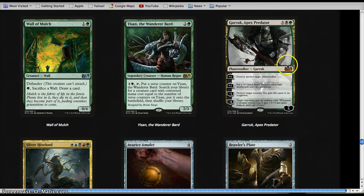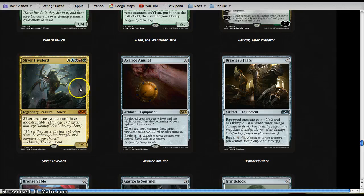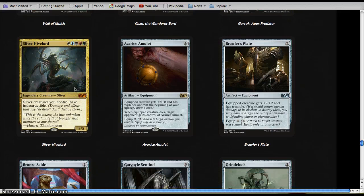We start with the Garruk Apex Predator. If you get him and you can run him, run him — he's insane. You'll probably win or be winning by the time he hits play. Sliver Hive Lord is a weird card; if you get a couple of the pain lands and maybe some more support, 5 for a 5/5 Indestructible is pretty good in this format, but it's just really awkward. Not going to see much play, and I wouldn't risk it unless you have a really good chance of pulling it off.